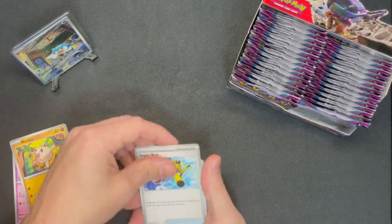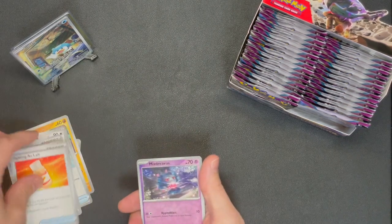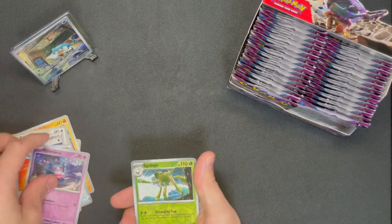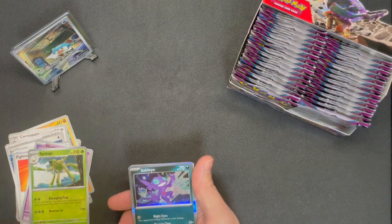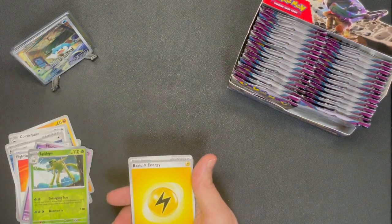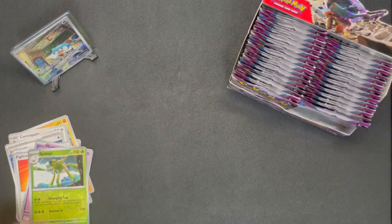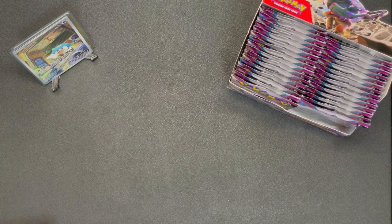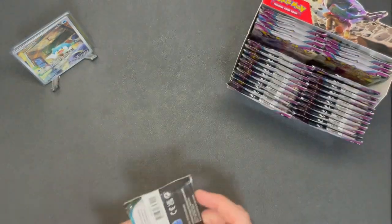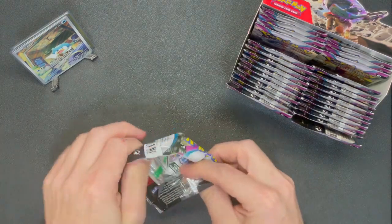Tinker, Manky, Super Rod, Corviknight, Jet Energy, Fighting, Allay. Reverse Mystery Dungeon, reverse Spidops, and the Sableye - our luck's run out friends, our luck's run out. There's your code card. Separating the hollows and reverse hollows - what a start, I still can't get over it.